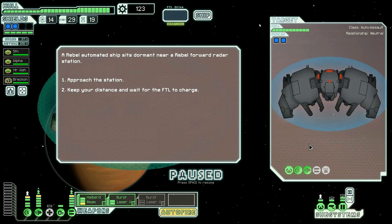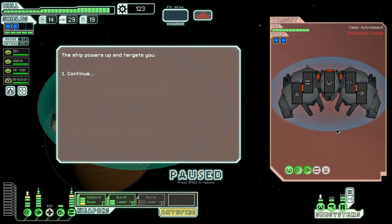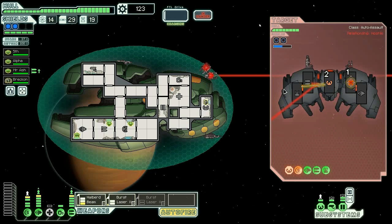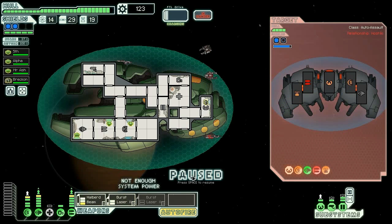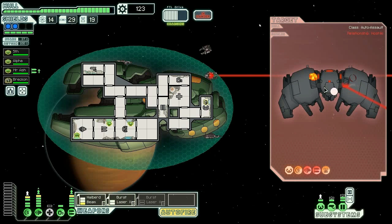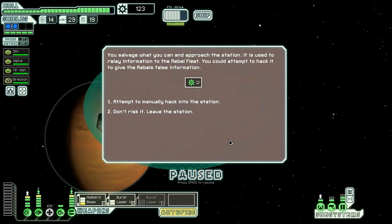Approach the station. He doesn't have a cloak — he could have drones. We're gonna burst laser his shields. He does have drones, so we're gonna send these across this way. There we go — pretty much neutered him. I should have switched over to my other burst laser, but not that concerned. We are gonna send this at his shields and he's dead. 32 scrap.